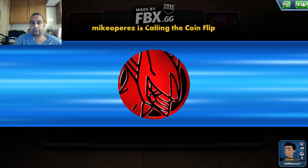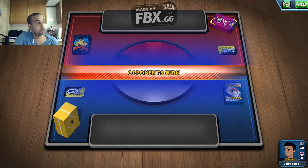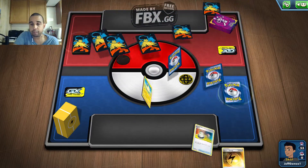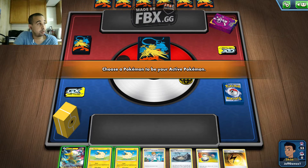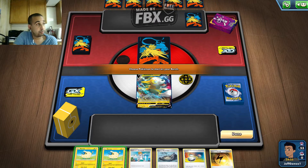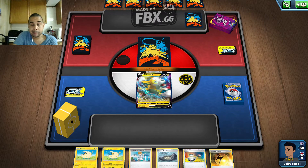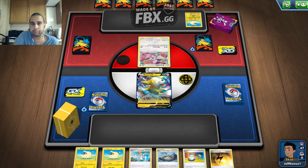We're going to call the coin flip. He called Tails and he has the Arceus coin. So we chose to go second. We got a Boltund and a Pikachu V — we can start with either one. We got a Boltund, which is nice, and two more Mareep which is nice. We also got the Stormy Mountains. So we can search our Pikachu V. We're playing against Mad Party! This Mad Party is seeing some play with Flaaffy and Dynomotor.